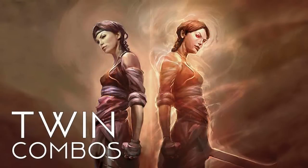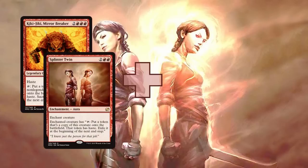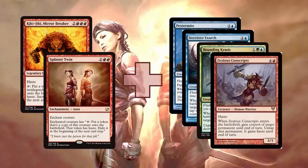We've left the Bio-Visionary combo behind — now we're going for the much more powerful combo: the Twin Combos. Made famous in Modern, we have Kiki-Jiki, Mirror Breaker and Splinter Twin. When these are combined with cards like Pestermite, Deceiver Exarch, Bounding Krasis, or Zealous Conscripts, you just win the game. Kiki-Jiki and Splinter Twin will tap to put a token onto the battlefield, and all of those cards do something special — untap — which lets you repeat the ability over and over again. Make a new token, that new token untaps the original token creator, and you do that over and over to make an infinite number of awesome Pestermites or Exarchs or whatever, and win the game.